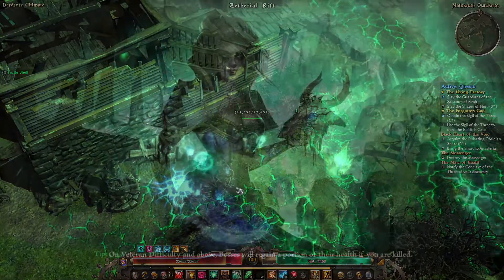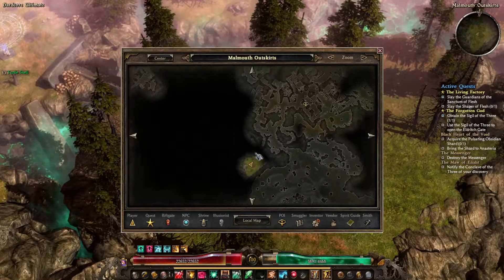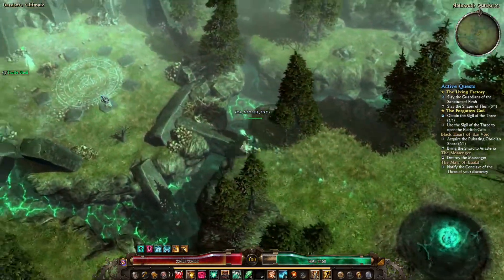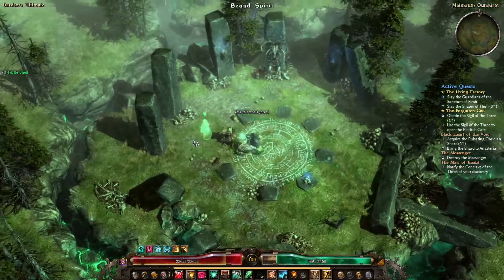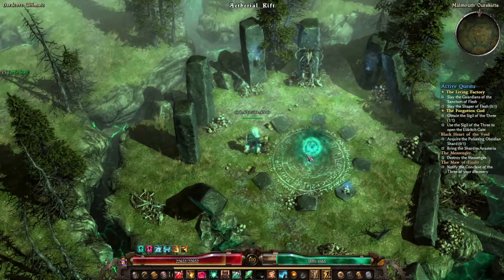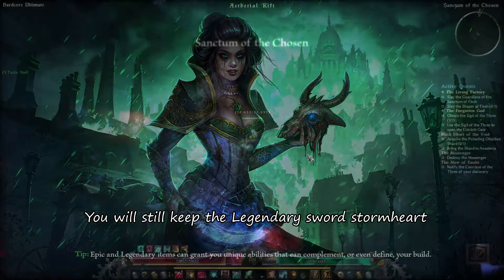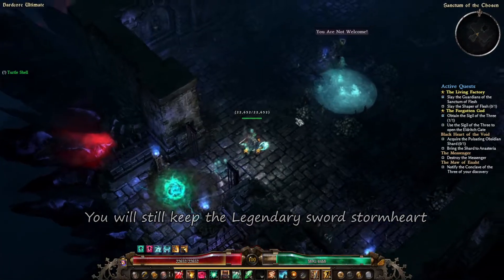Once you kite him down to the circle, a rift will spawn — enter and just go to the west. Talk to the bound spirit and give him the gifts that we've been gathering: the Heart of Darkness, the Stormheart sword, and the amulet Shadina's Memento.